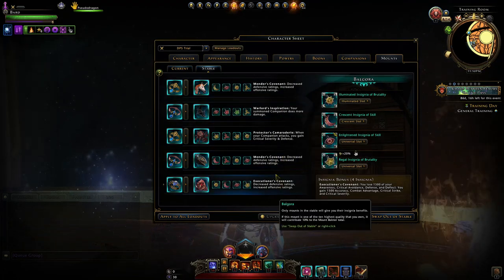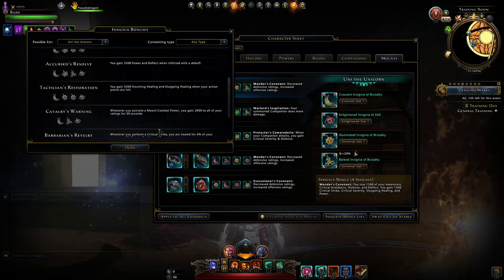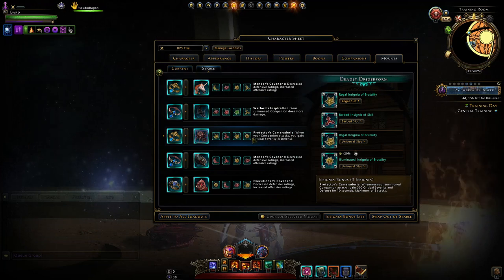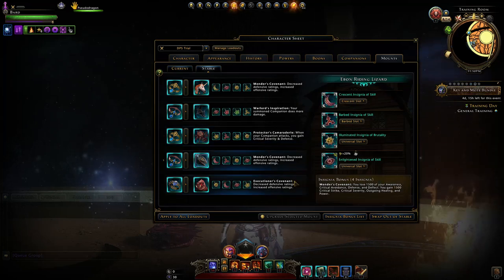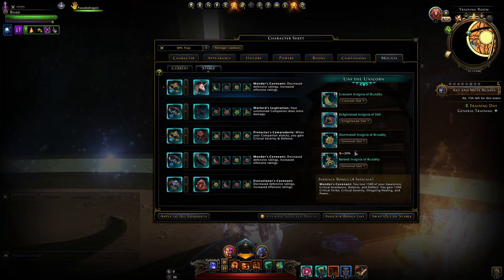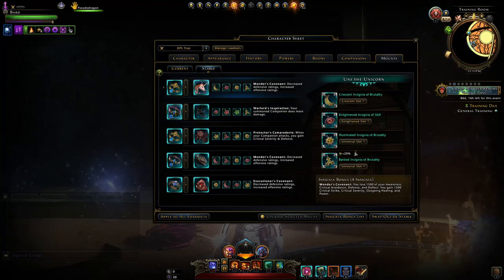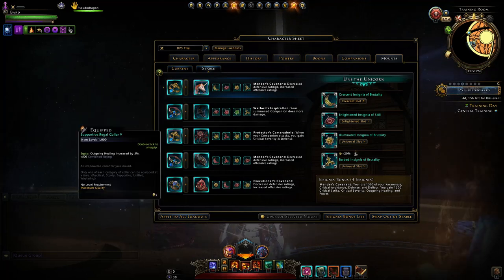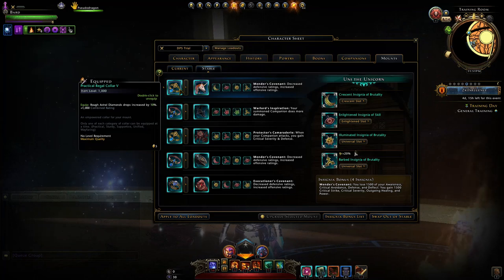We have two Mender's Covenant — not really ideal — and an Executioner's Covenant. Uni the Unicorn doesn't really have any great Insignia bonuses, so it's whatever. Demon Wings has Warlord Inspiration, then the Deadly Dryad form with Protector's Camaraderie — when our companion attacks we gain Crit Severity and Defense, and these others just reduce our Defense stats and give more Offense stats. For the Insignias themselves, just a bunch of Brutality and Skill with one Dominance. For Collars, you may want the Encounter Power Damage one and Crit Severity. I'd take Movement Speed and Stamina Regen instead of Outgoing Healing, unless you're playing as a Healer.